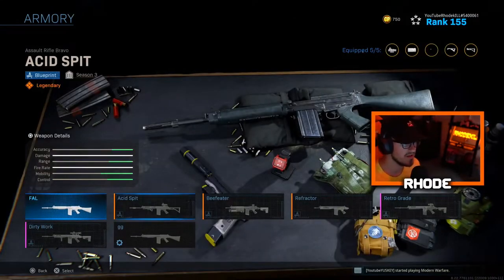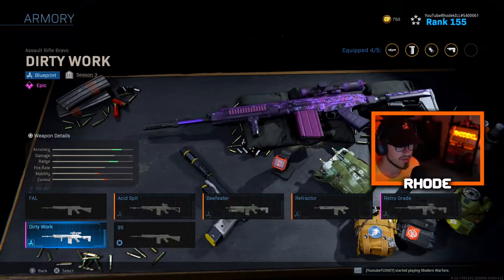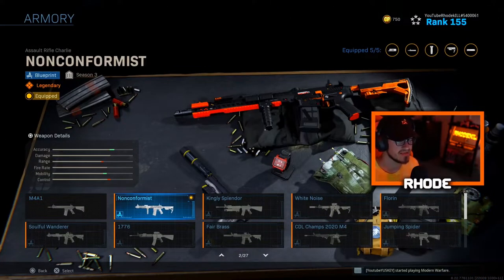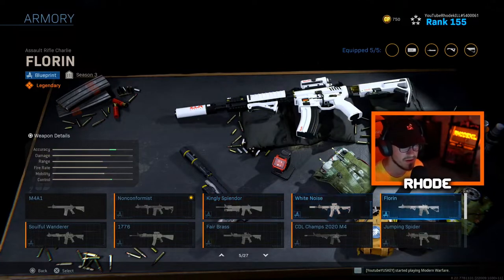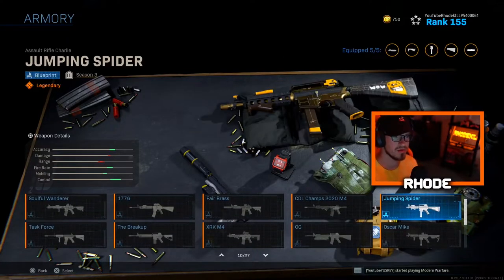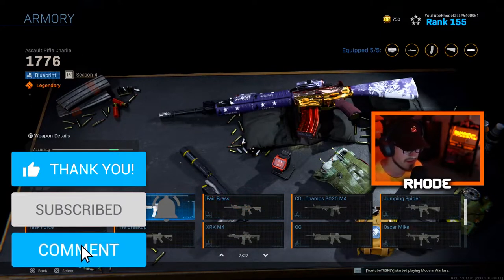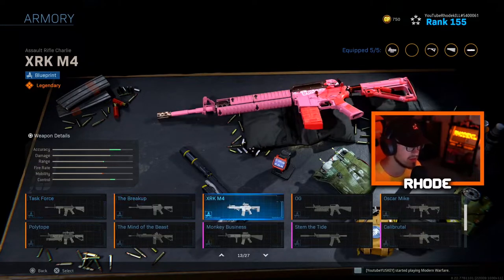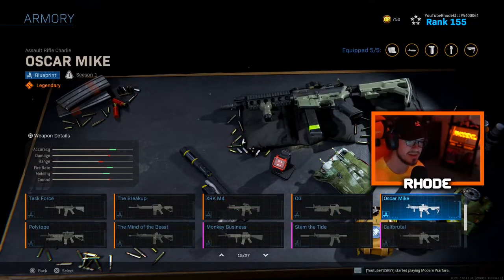Now the FAL — normal FAL, Acid Spit, Beef Eater, Scrapyard, Lug Refractor which is very clean, Retrograde, and Dirty Work — the purple one looks good. The M4 at 26 blueprints — the normal one, then Nonconformist and these skins are very very good. Kingly Splendor, White Noise which is one of my favorites, Foreign — look how good these are. Jumping Spider, Champs 2021, Fair Brass which doesn't look great, Soulful Wanderer, Task Force, the Breakup — one of the most popular ones, XRK which was the first blueprint on this weapon.